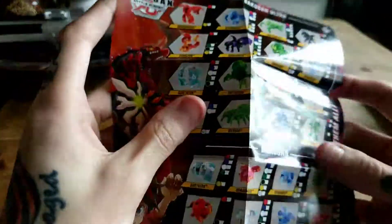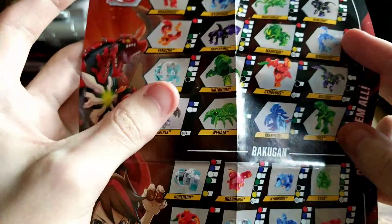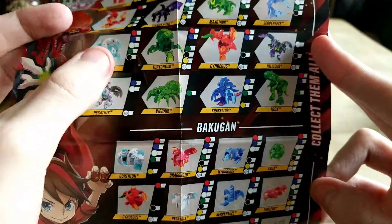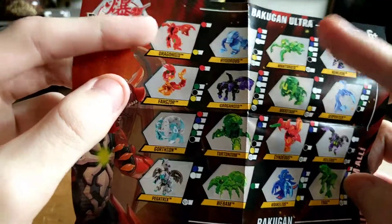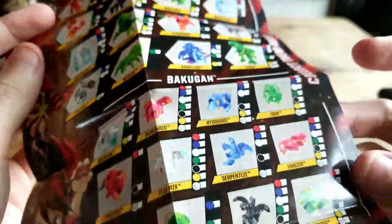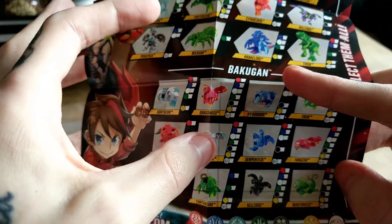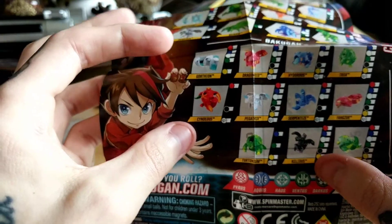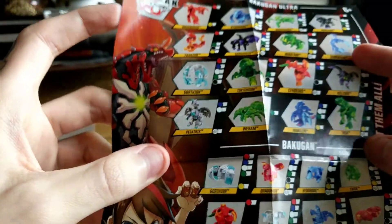Let's take a look at the checklist — this is the updated version. There's Dragonoid, I have hoarded him. A lot of these I am missing. But I can check off Gortheon, Nilius, Maxator, Mantanoid, Hydrus. I do have a Halcore but he's in the Haos equivalent. I do have Core Trox, Core Dragonoid, a Darkus Core Hydrus, Arliss Pegatrix, and the Heiar Sandarchus Cornelius. And that's about all I have that I can check off this list so far.